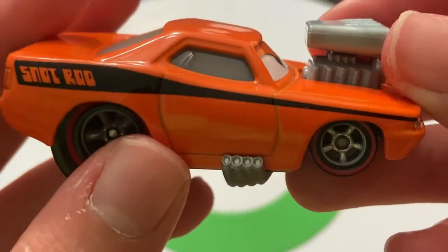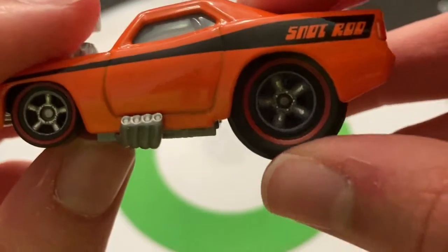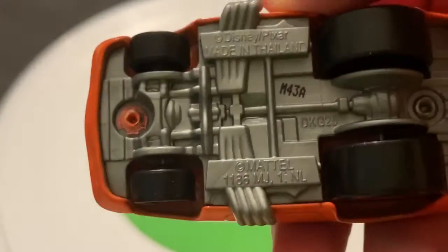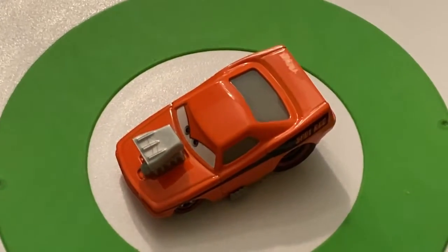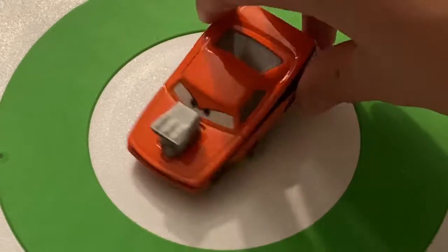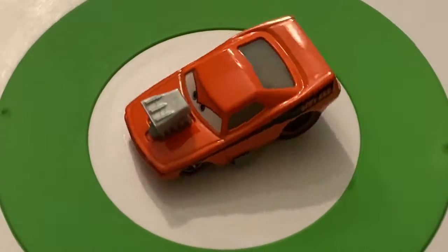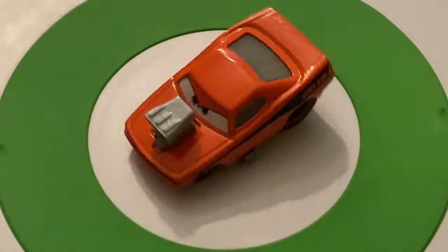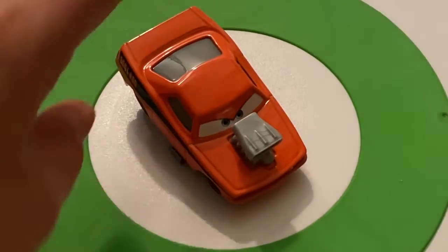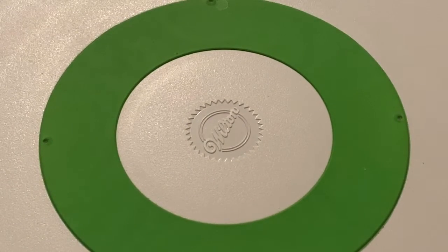I love the orange — the papaya orange on Snot Rod — it shines here on this diecast and looks very nice. I think he's got a metal body and a plastic base. The red striping is not perfect but it's pretty good. I love the huge tires on Snot Rod. Snot Rod is pretty cool — he may actually be my favorite tuner. Him and Wingo are at the top of the list for me.